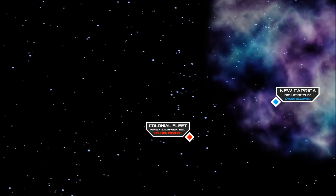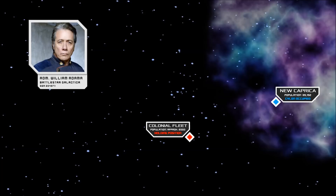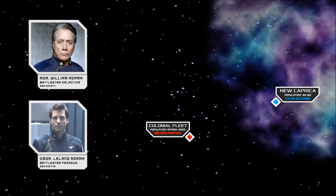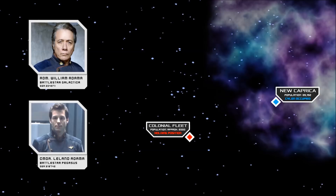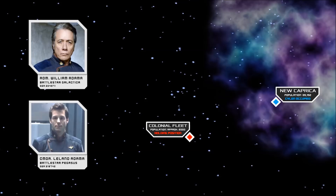The strategy through which the Colonials hoped to rescue their New Caprican Brethren was developed by Admiral William Adama. As a contingency in case of failure, Commander Lee Adama of the Battlestar Pegasus, being in control of the tactically superior vessel, would keep his ship and its fighter complement out of the battle, to protect the Colonial Fleet and to take over as its flagship, should the Galactica not return from New Caprica. The spaceborne attack was coordinated with elements of the New Caprican resistance on the surface.